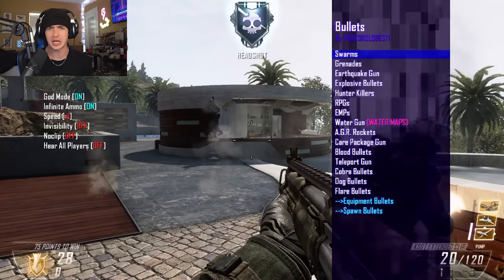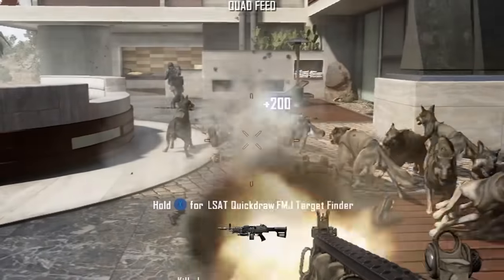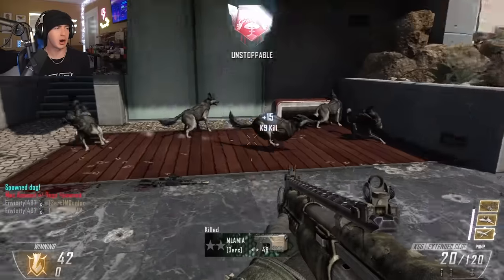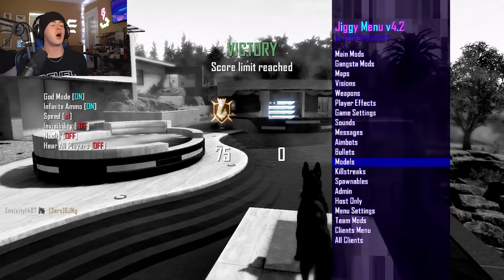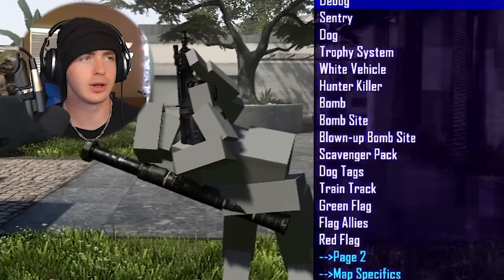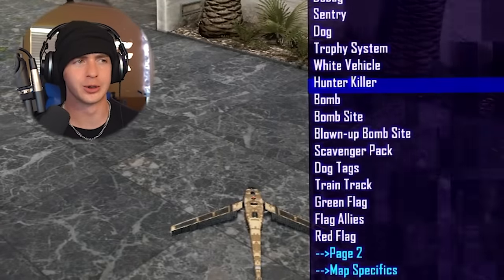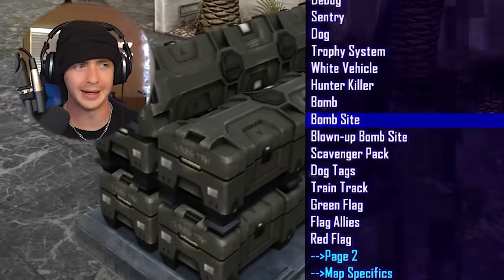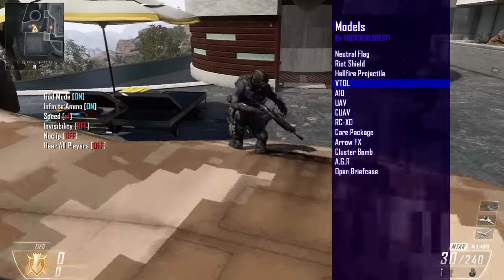With the bullets menu you can change your bullets to whatever — they have dog bullets. There are dogs everywhere. Of course you're able to change your player model. Right now I'm a dog. You can go as a box man, a sentry gun, a trophy system, a white vehicle, a hunter-killer drone, a bomb, a bombsite, a blown-up bombsite, even a whole train track. I am a VTOL warship right now.